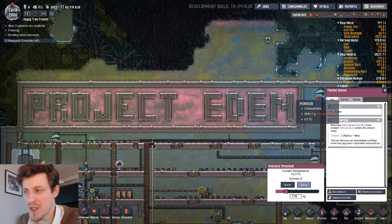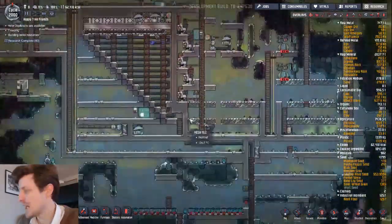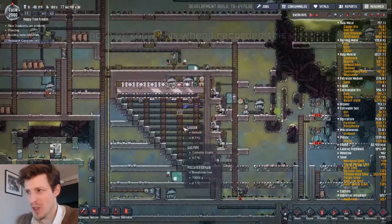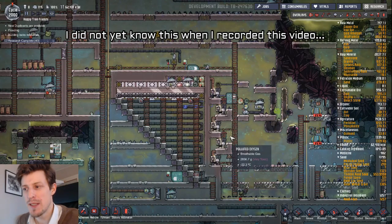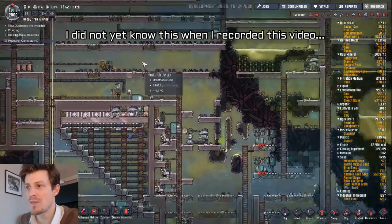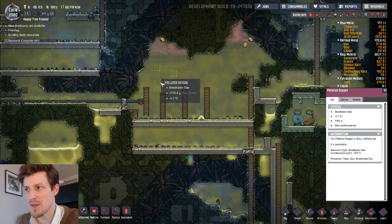Hello and welcome to Project Eden part 2. I call this one the hydrogen bubbler. I've started to build a hydrogen bubbler, and the reason I started with it is that I'm most insecure at building this because I only built one a long time ago and it wasn't that good. It's so much easier to clean out polluted oxygen using puffs, like a puff farm.